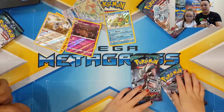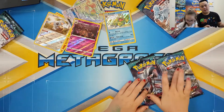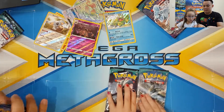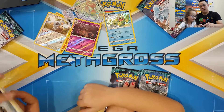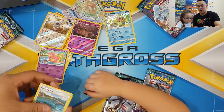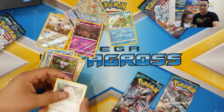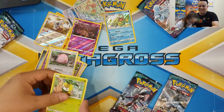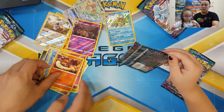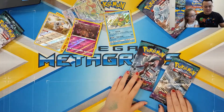I'm opening up a Tapu Koko pack - maybe I can get a Tapu Koko rainbow rare! Do you think so? Here we go - Energy, Komala, Slowbro, Brooklet Hill, Fletchling, Vulpix, Graffita, Jangmo-o, Petalil, Cottonee, and Necrozma.